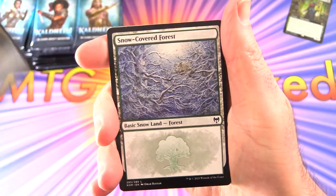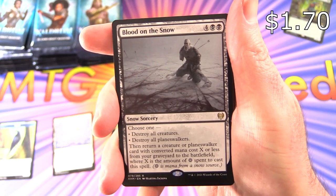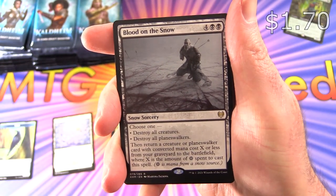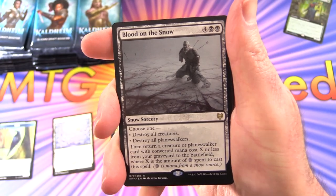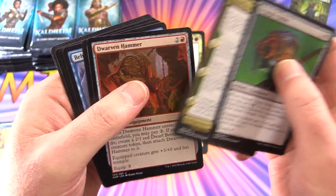So we've got a Bird Token, Snow Covered Forest, and the rare is Blood on the Snow. The exposure is a little bit too high there — there we go. So that's the first rare.